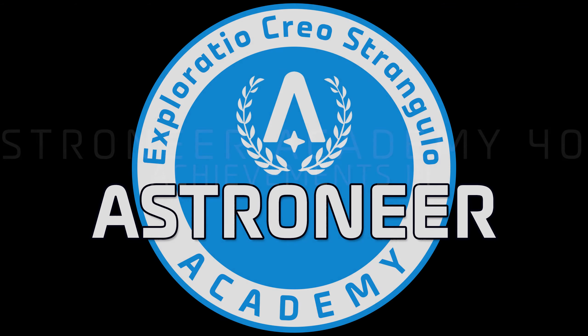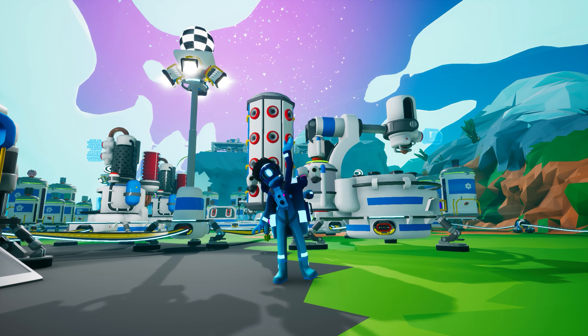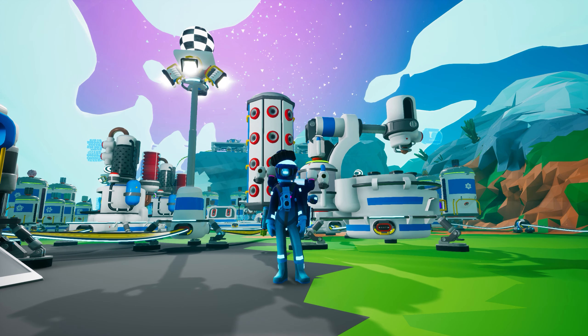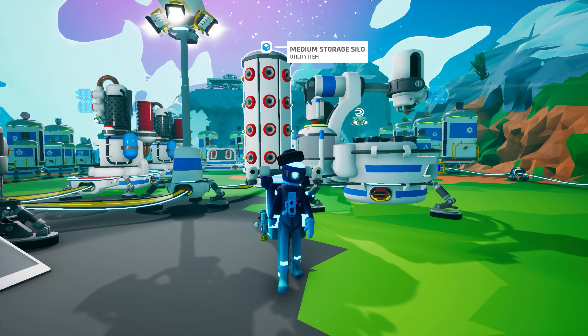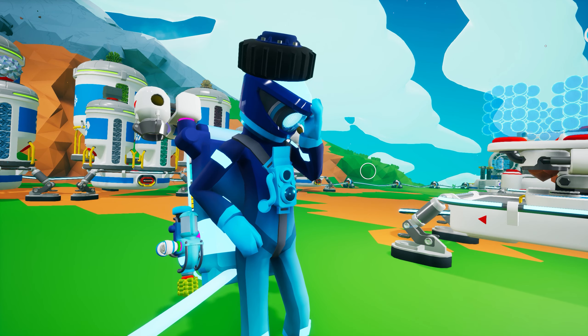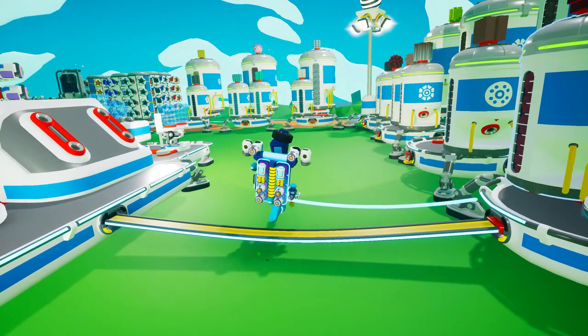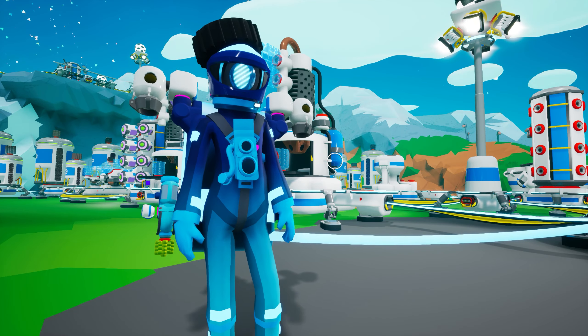Hello Recruit, and welcome to Astroneer Academy 405 Achievements 3. Before we begin today's course, we need to talk about the two previous achievements courses. Specifically, we need to address our security protocol failures that allowed Police Shive to hack his way into our systems and take over the videos. While we at the Astroneer Academy certainly appreciate his unique presentation style,